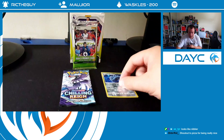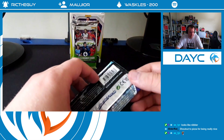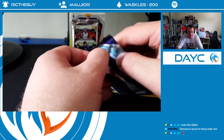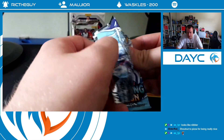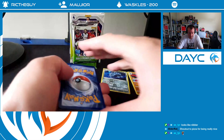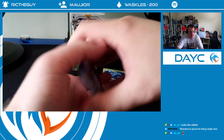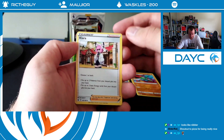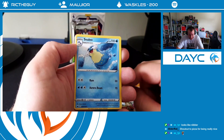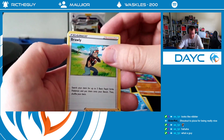Let's keep our reverse and rare out. Shoutout to Pizza for being really nice. One for Waskos. If anyone sees this and wants it, they're most welcome to have it. Now we're going for a Grass Energy. Clara Trainer. Seelio - I love him. Look at him, the big chunky boy. Brawly Trainer. We're getting quite a few trainers in this.